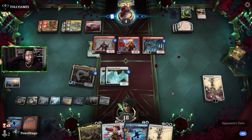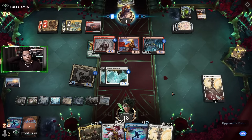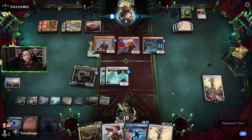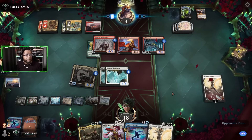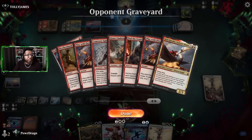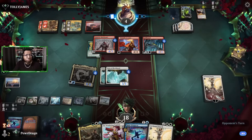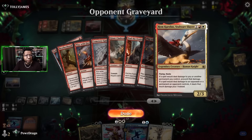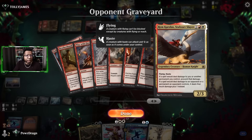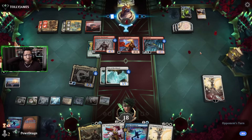Now they're only at four and they've got to deal with Shanna. They can only attack us for eleven right now — four, four, two, and one from the Arsonist. Yeah, this is an interesting build — I would not have expected to see Brotherhood's End with the types of creatures they were playing. But if you were playing this and a spell deals damage, you prevent that damage — so kind of makes sense actually. Interesting build for sure from the opponent.